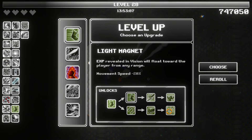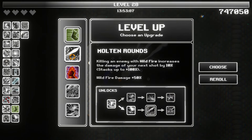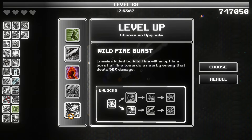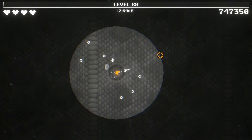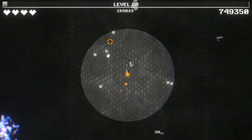Wait, molten rounds — killing an enemy with wildfire increases the damage of your next shot by 10%, stacks up to 100%. Maybe. Enemies killed by wildfire erupt in a burst of fire — I like that as well. Let's go molten rounds. Even if we don't trigger this top part, we do get just a base damage up on the wildfire.